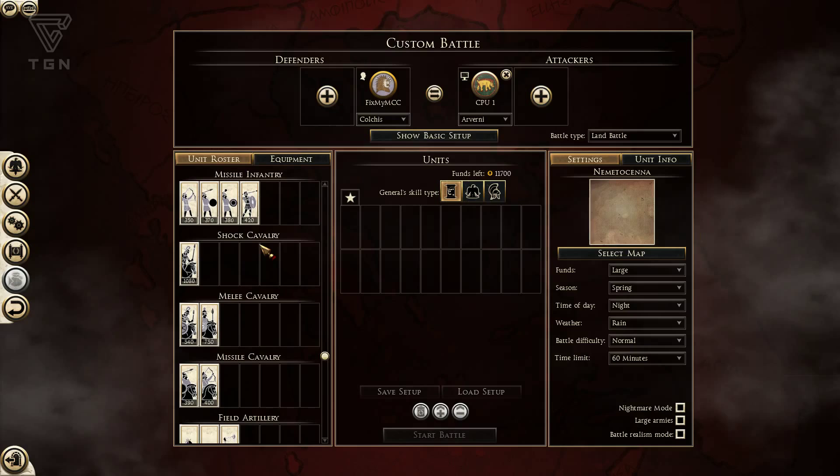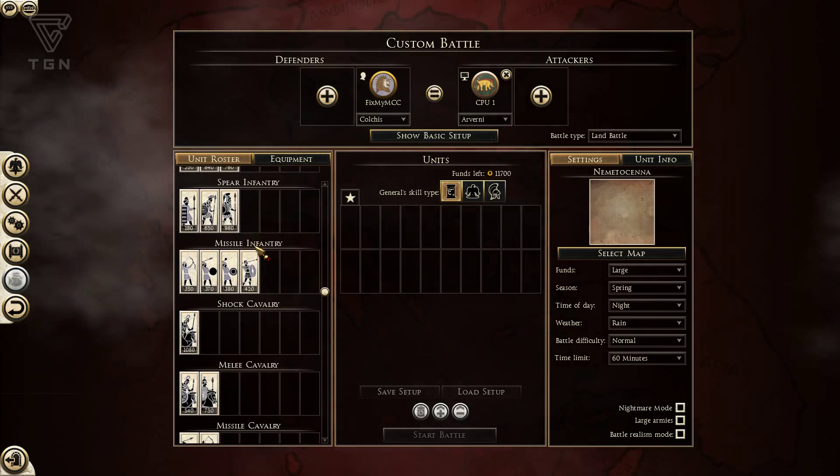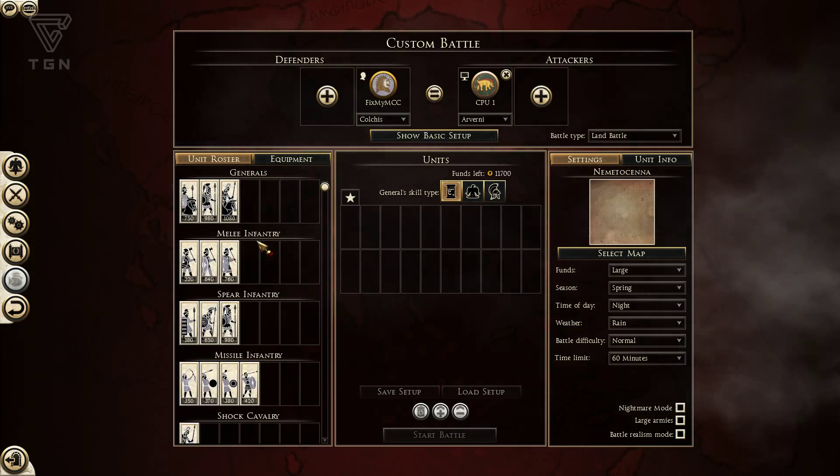So Colchis is similar in some ways to Camaria — not altogether though. I'm not saying they're very similar factions. I'm saying that they're similar in the sense that both of them have some unique strengths, but also possess weaknesses. Those are different amongst the two factions. So let's go through that.